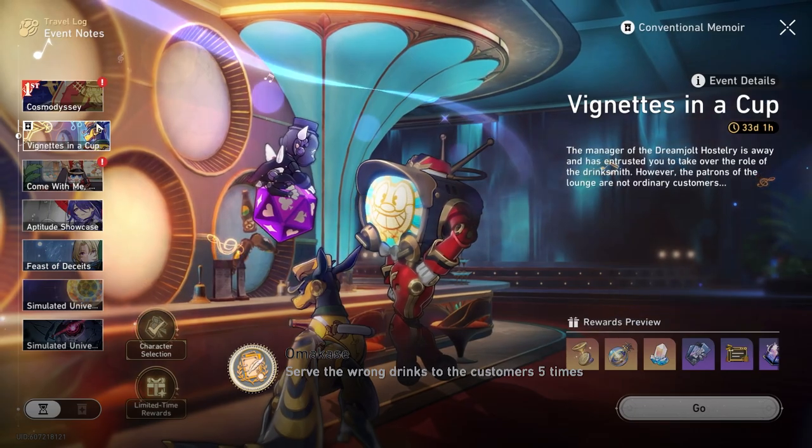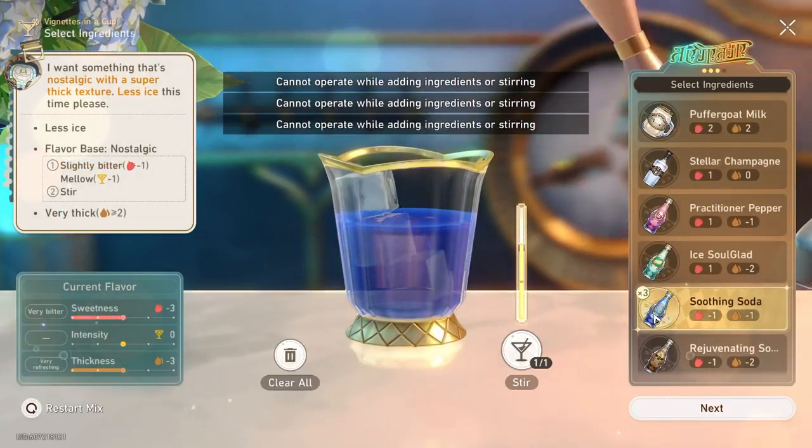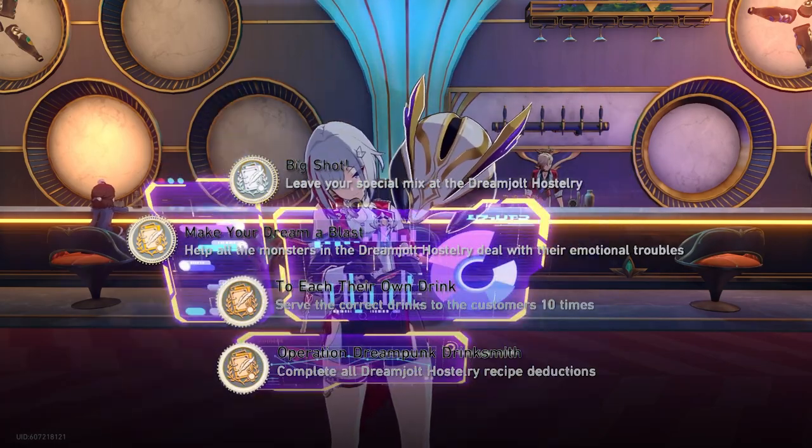Now for the Reverie Event Bar quest. There's an achievement where you become the worst bartender in history — you ruin 5 orders by doing everything wrong. By simply completing the entire event you also get 4 more achievements.